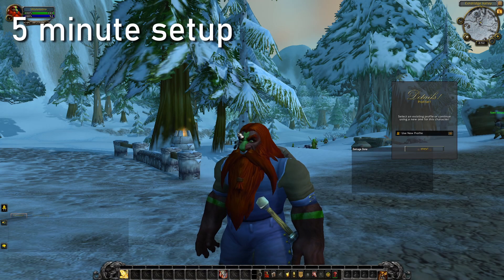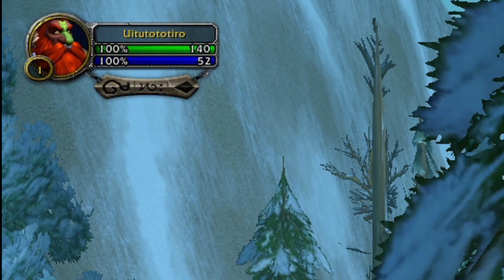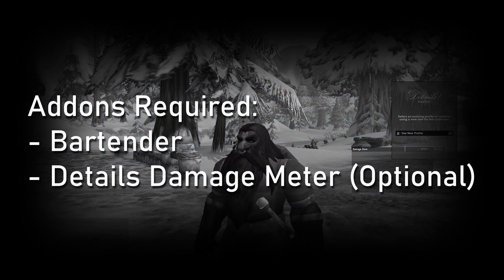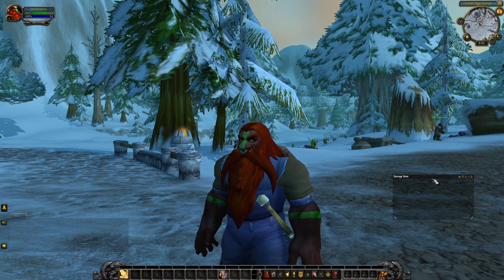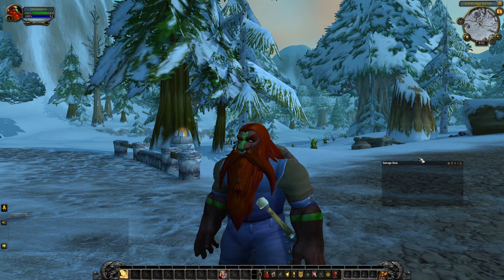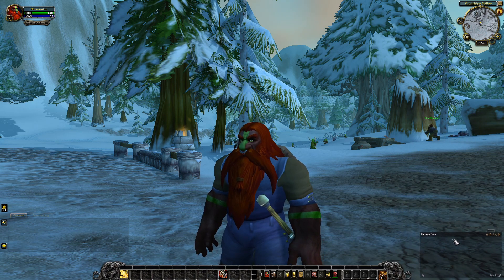For the easier setup, I've created a new character to show you how I would set this up. This only requires one add-on, which is Bartender, and an optional one to show DPS meters. I'm using Details in this situation, but you can use Recount — that's pretty much all I know. Details and Recount are the main ones; if there are more, choose whatever you want. I like Details — it looks the cleanest.